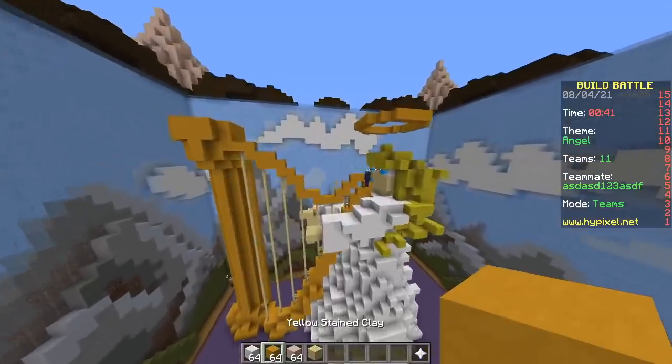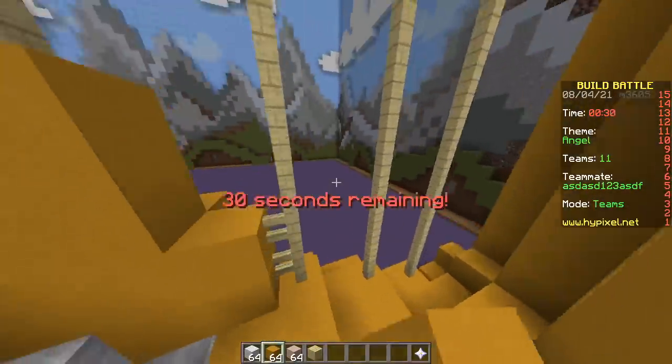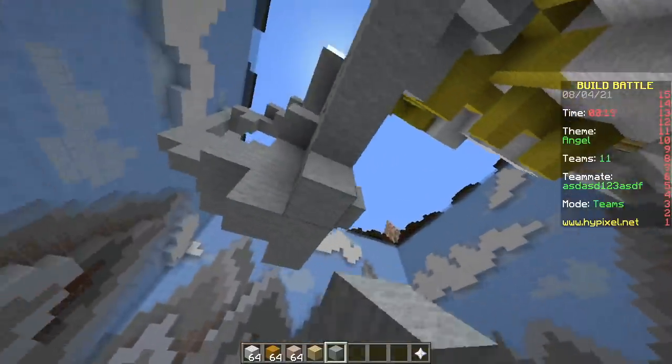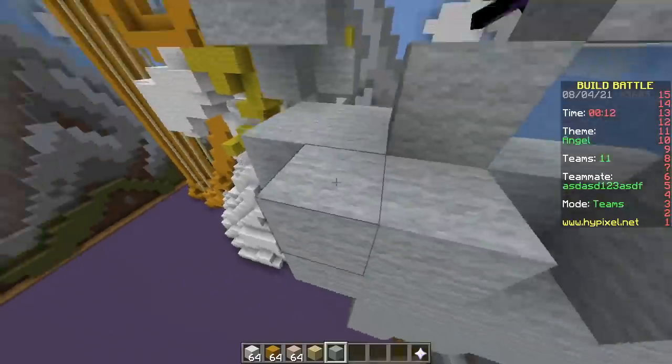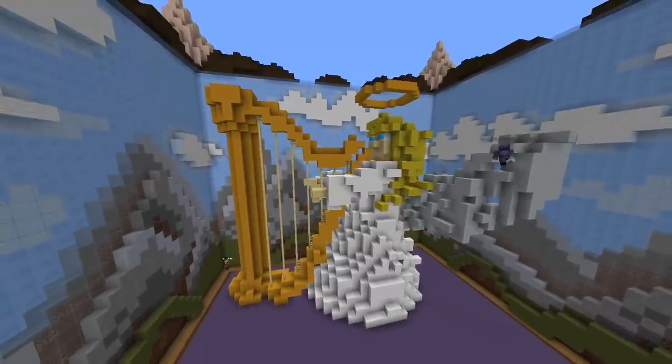Not bad. Decent. Nice. Maybe some wings? I'm gonna quickly add some wings — oh yes, angels need wings. Faster! 20 seconds! 10 seconds. Done. Beautiful! That's a great build.